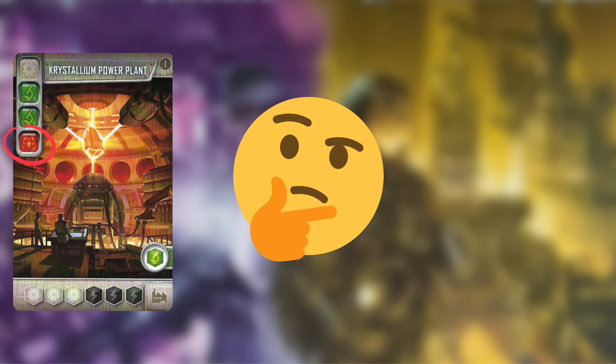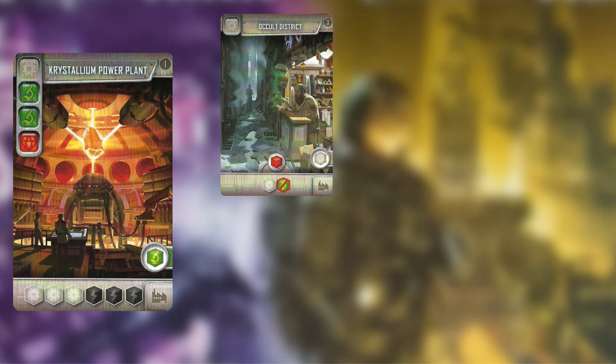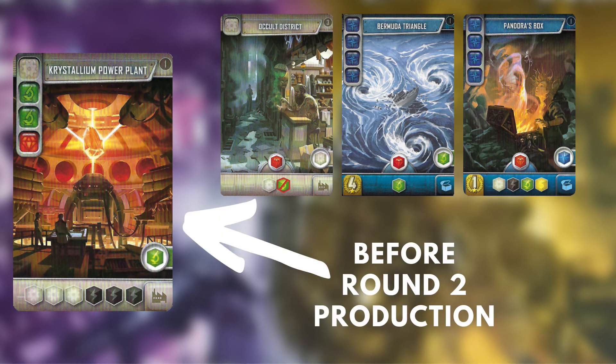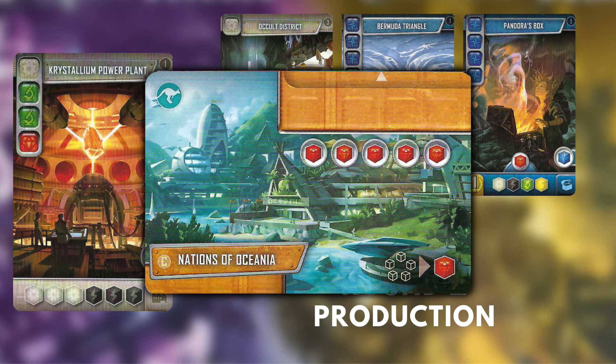Crystallium Power Plant is the highest producing card in the game, but can be a bait if you don't manage to get a Crystallium early enough. Occult District is the easiest way to get Crystallium, but there are some cheap Blue cards that will also do the job. This card will be great in any build — aim to finish it before production in the second round. If you ever find yourself playing with Empire Side C, this is an easy first-choice pick.